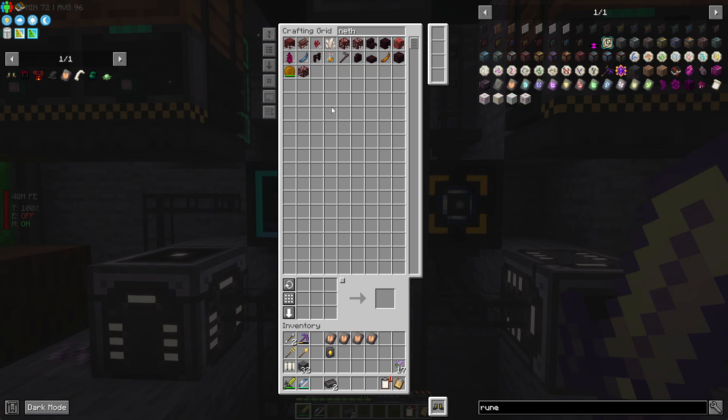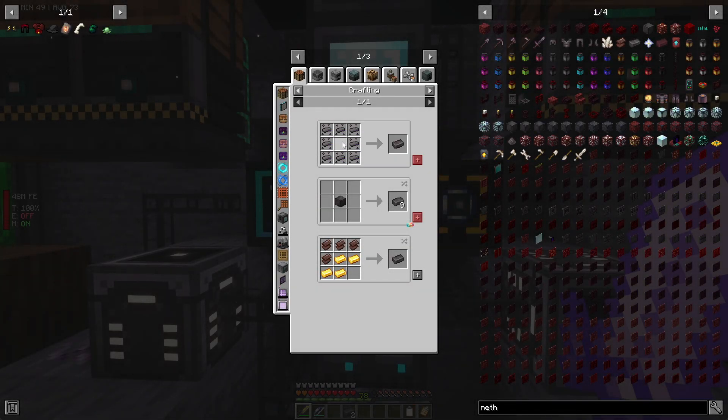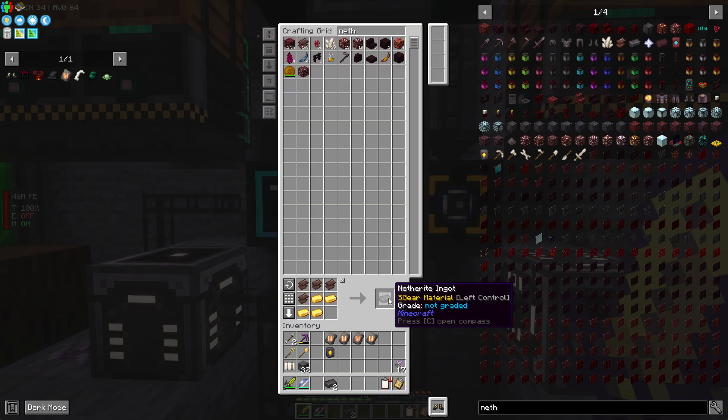We are going to need quite a few ingots. We could use essences but we don't have any at the moment. We have plenty of gold ingots and plenty of netherite scraps, so we are going to grab quite a few of these. I'm going to get 20 and then work around that. Let's duplicate the smithing template.